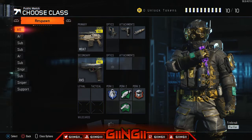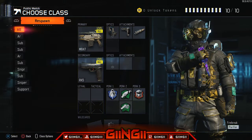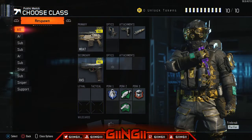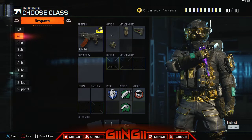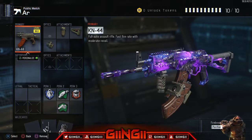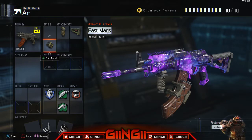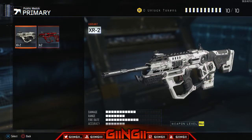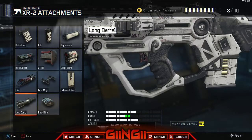For my ARs, with the M8 at least, I run either Red Dot or ELO, stock, long barrel, with a pistol. Running Flak, Scav, Fast Hands, and Tac Mask — I run that perk setup on probably all of my ARs. For the KN I'm running grip, stock, and fast mag — it takes a long time to reload so fast mags are good. For the XR2 I usually run red dot, long barrel, and stock.